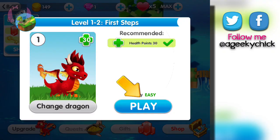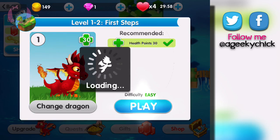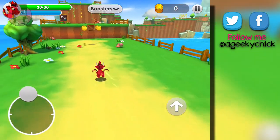Okay, so this is our main menu from what I can tell. It wants us to change dragons but we don't have another dragon. Looks like we have the energy in the top right — the little hearts. Get to the end and collect the final coin. Alright, let's go.